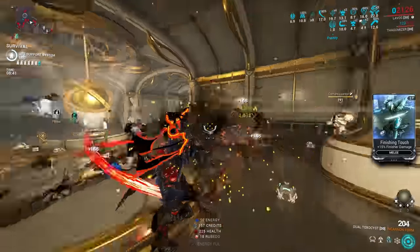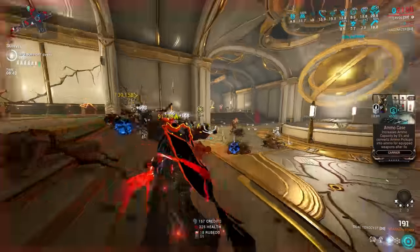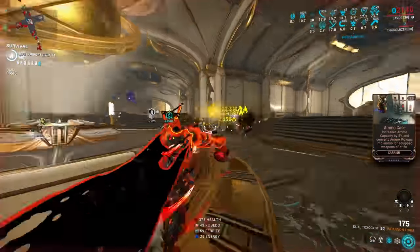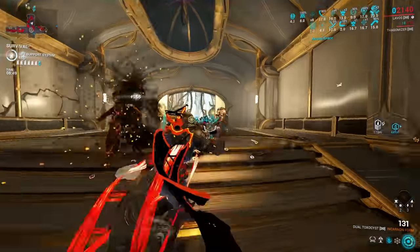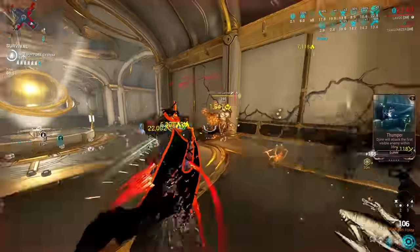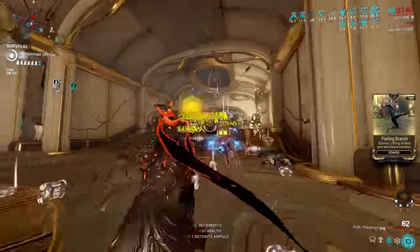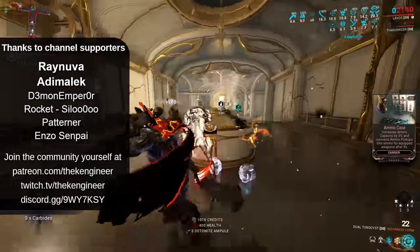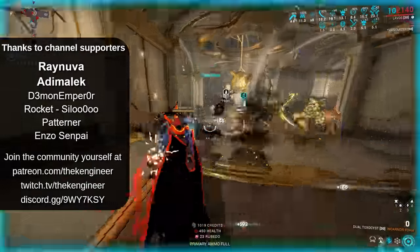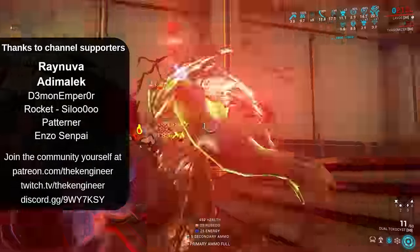All told, the Dual Toxicist Incarnan is a rather simple, reliable, and easy to use weapon. It stretches to hit multiple targets with its ricochet perk, but still rewards some attempt at aiming. If a bullet hose headshot secondary is what you're looking for, this will do the trick. That's all from me on this gun — if you found the video helpful, make sure to subscribe, and as always, build charges, proc toxin, and fight Vor.